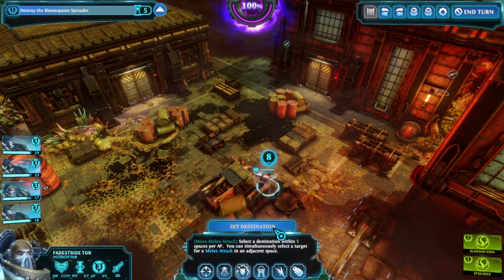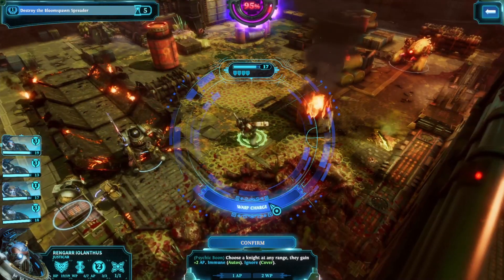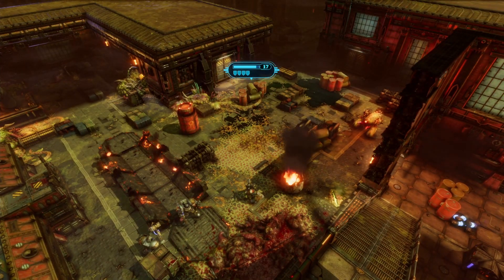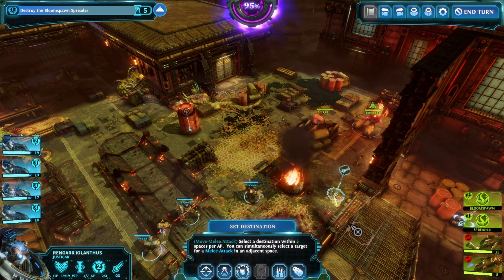Casting Honor the Chapter without warp charging it is a lot more efficient. It only costs one action point and two willpower to give the recipient two action points. I try to limit myself to using Honor the Chapter without warp charging it as much as possible, so I can save the Justicar's willpower for a big alpha strike in an emergency.